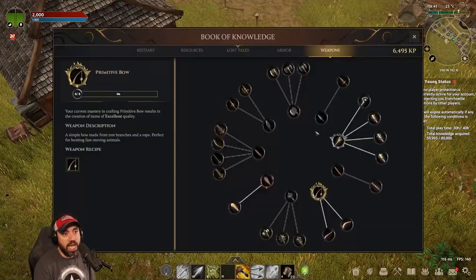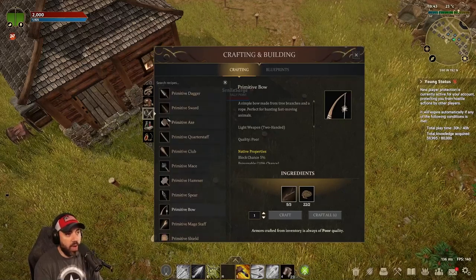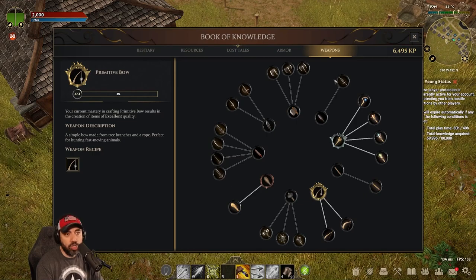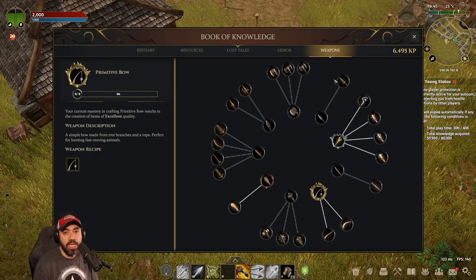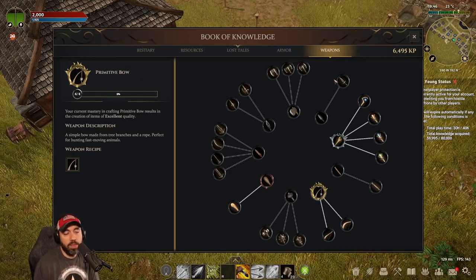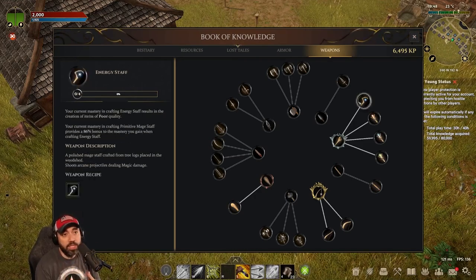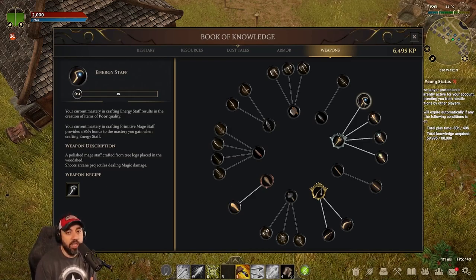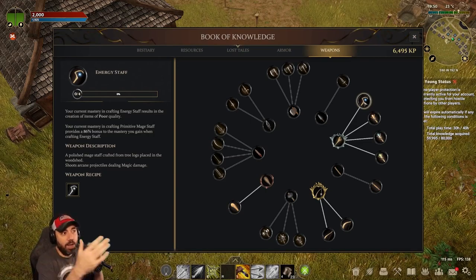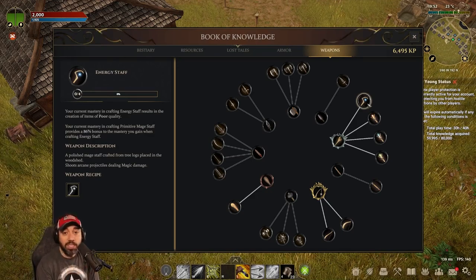Everything on the inner circle are things you can craft right now — all those armors and items located on the inner circle. Anything on the outer circle are recipes you're going to find out in the world. If you go out and battle big monsters, legendary monsters, elites and such, they have a chance to drop these recipe items. Once you get a drop — say, the energy staff — you now have the ability to craft that item. And you've got to continuously rank that up from zero to four up to four of four, where it becomes excellent quality. So there's a progression, but you've got to have the recipe first.